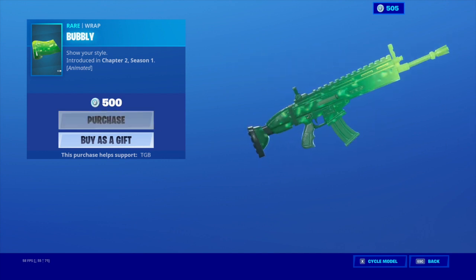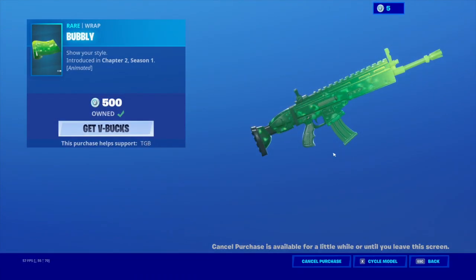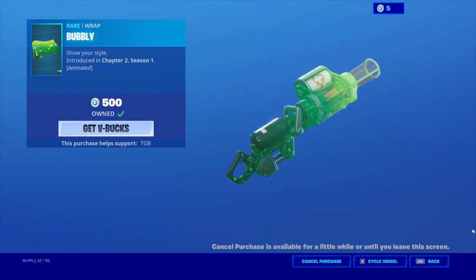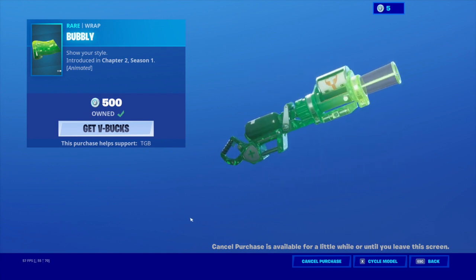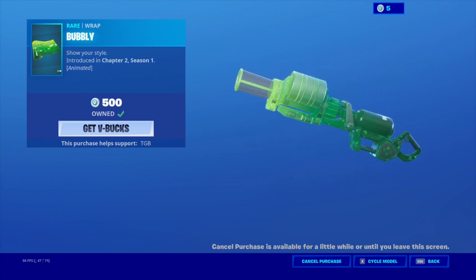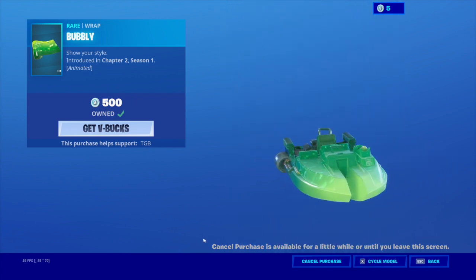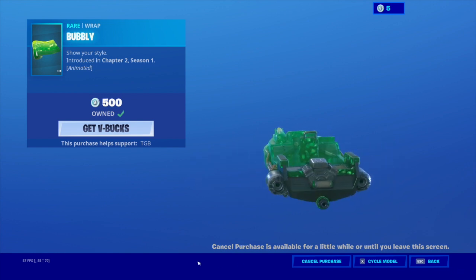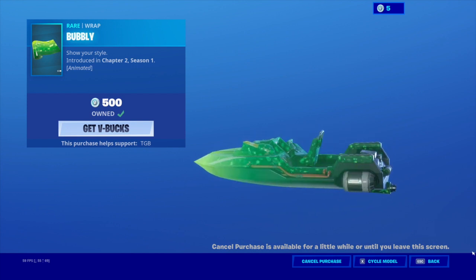I'm definitely gonna get this wrap. There we go boys — code TGB if you guys pick this one up as well, hashtag add. Let's go ahead and show you guys what it looks like on the bandage bazooka and the boat since those are not in creative. This looks insane on the bandage bazooka — it literally looks like someone sneezed all over my gun. It looks like it's all wrapped up in slime or something. And then the boat — oh, this is gonna look so sick going through Slurpy Swamp. I think it looks sick on the boat as well, a quick little 360 here, that's super clean.